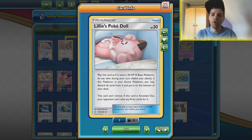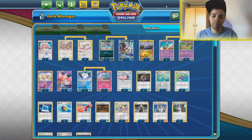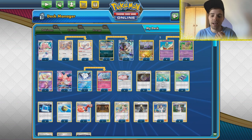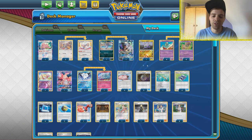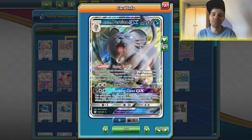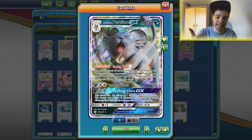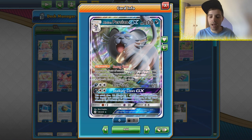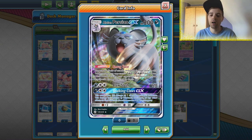This is a great deck before Boss's Orders gets released from the upcoming set Rebel Clash — definitely check out that top 20 video I did about the top cards of that set. This is a great deck to try out on the Versus Ladder. We also have Alolan Persian GX, which is a card that can actually prevent damage done to it by Tag Team GXs, Ultra Beasts, and opponents that have Special Energies attached to them.